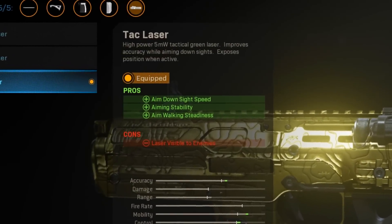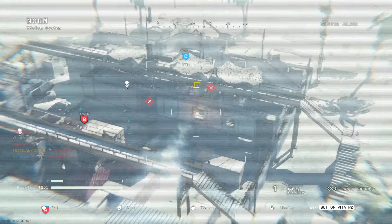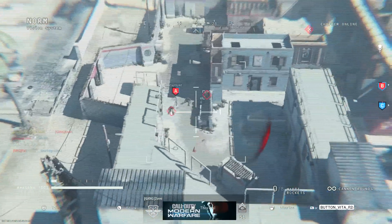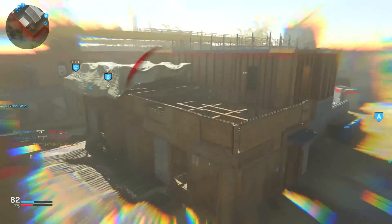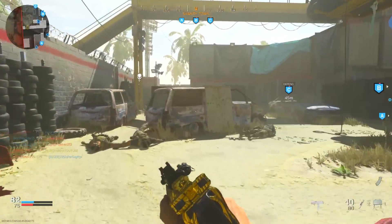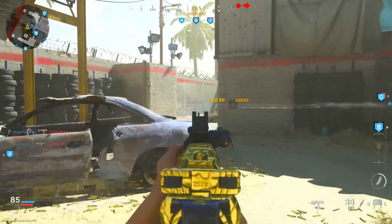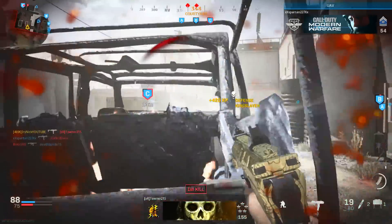The laser you want to use is the Tac Laser. This gives you faster ADS time, aiming stability, and it makes you walk faster while aiming down sights — so as long as you're aiming and walking you'll be a harder target to hit. The only negative is that your laser is visible while aiming down sight, so enemies will see your laser the second you ADS, but you can run around without worrying about it otherwise.